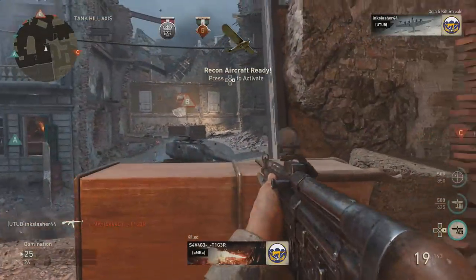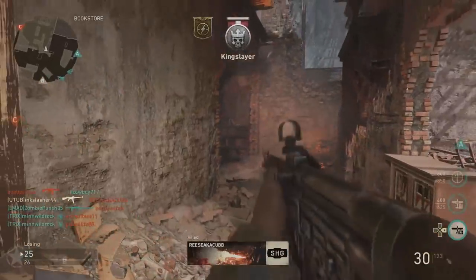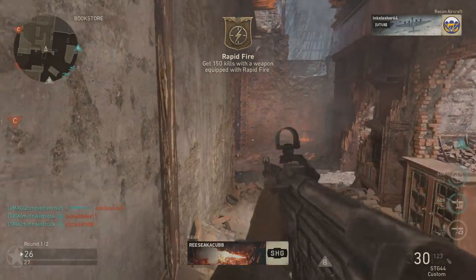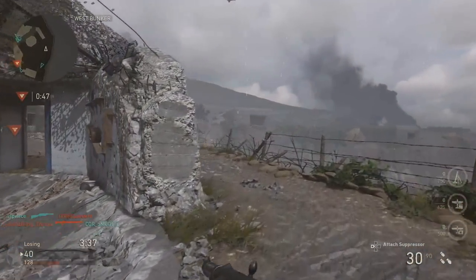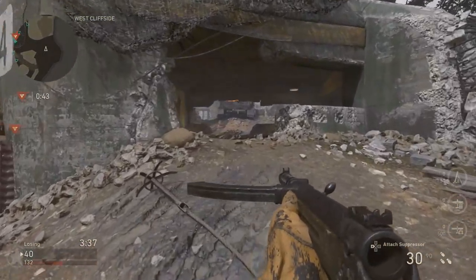One of the oldest easter eggs in Call of Duty history is the teddy bear easter egg. It goes all the way back to Call of Duty 2 where a teddy bear was hidden on the campaign on a shooting range. Now in present day Call of Duties, they're all over the place — multiplayer maps, zombies, you name it.